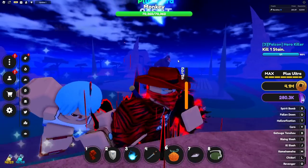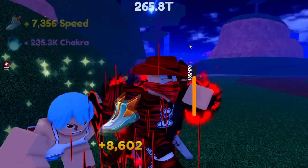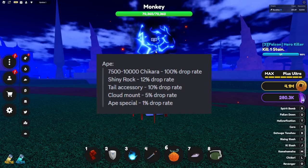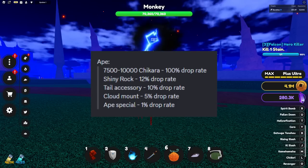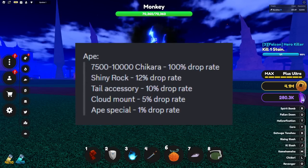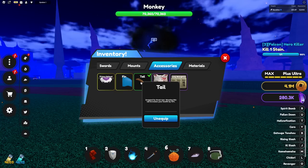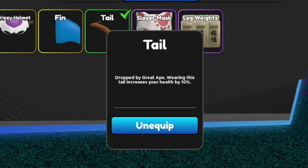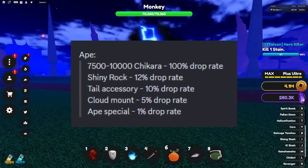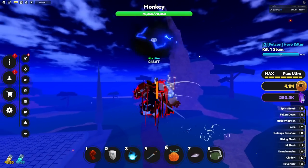Mr. Monkey has spawned — he's one of the harder bosses, though not that difficult. He can drop 7,500 to 10,000 shikara and yen of course. He has a 12% drop rate for shiny rocks, a 10% drop rate for the tail accessory which gives a 10% health increase, a 5% drop rate for the cloud mount, and a 1% drop rate for the ape special which lets you complete Vegeta's quest.